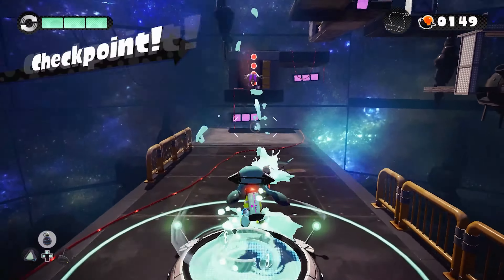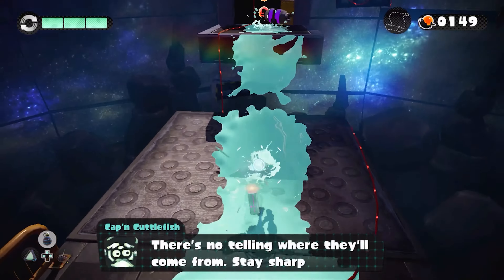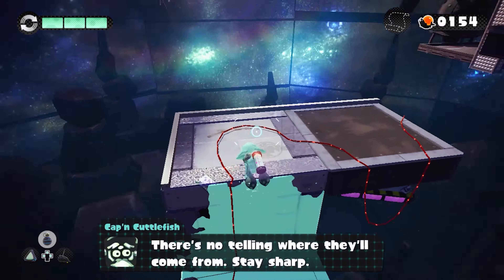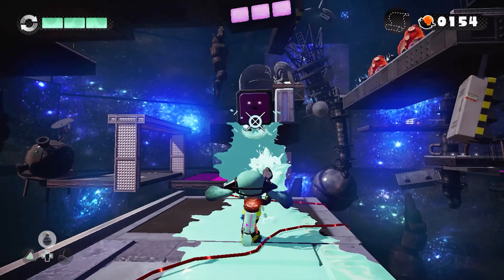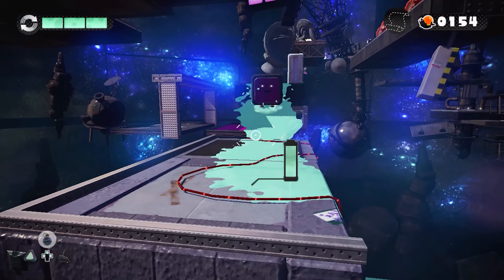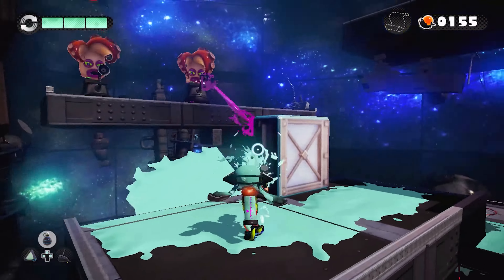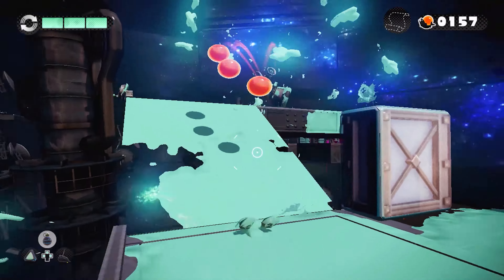So the scroll in this one is probably going to be hidden behind some wall, but we can't even see the walls, so that doesn't really make much sense. It's probably just going to be in plain sight and we'll have to figure out how to jump around to get to it. At least that's what I'm assuming. Hi there.